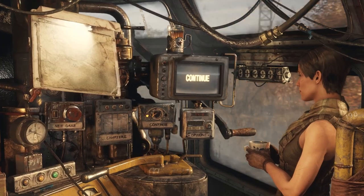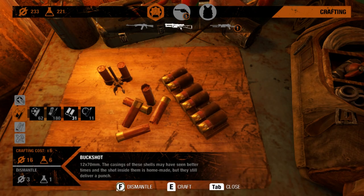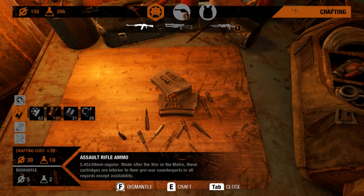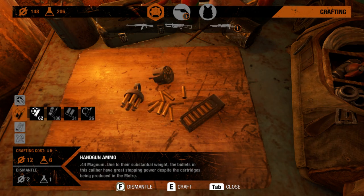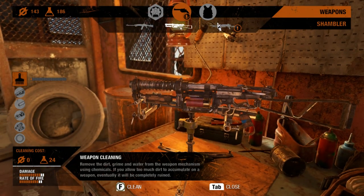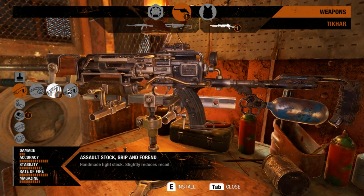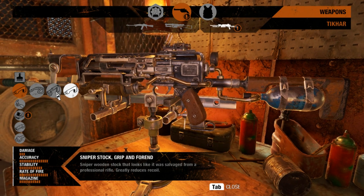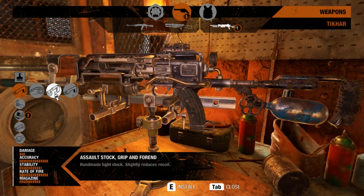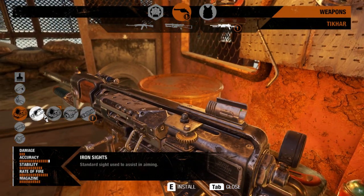Number five: be aware of your equipment. You should return to weapon benches frequently and habitually. Nothing is worse than realizing your magazines are empty and you're out of meds when the building you just wandered into has a horde of mutants waiting inside. You can make meds and ammo for the Tikhar in the field, but if you want any other rounds or throwable items — grenades, knives, tin cans — you have to visit a bench. Do not neglect to clean your weapons.